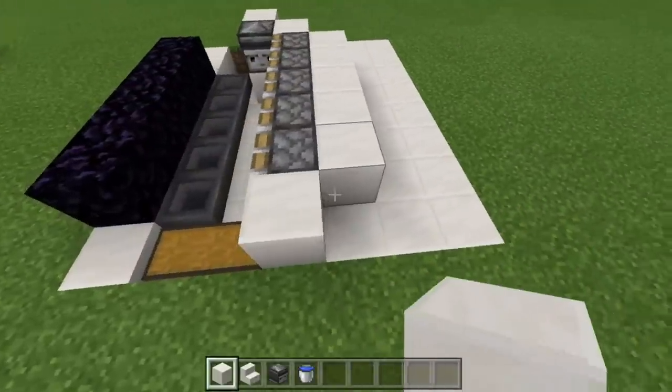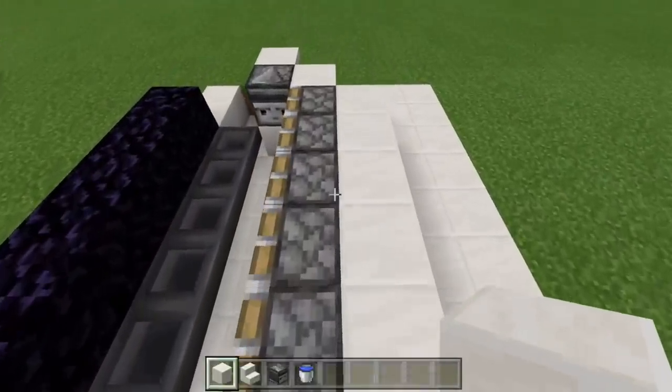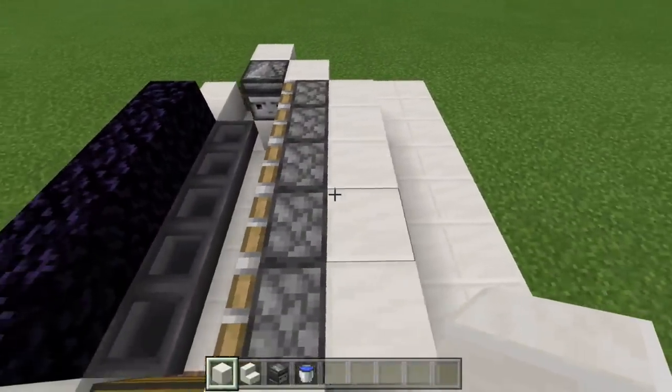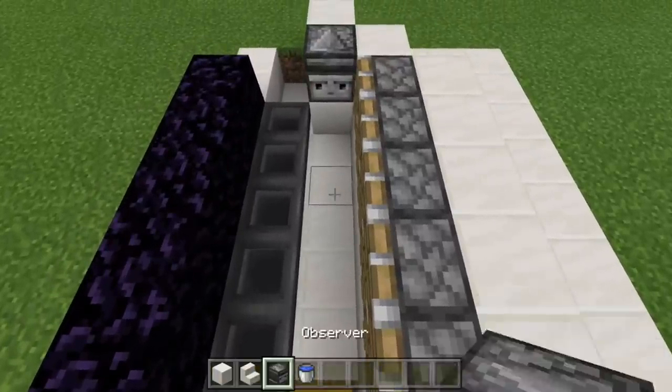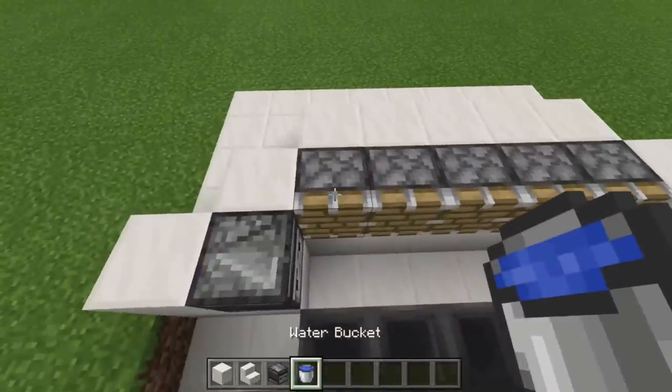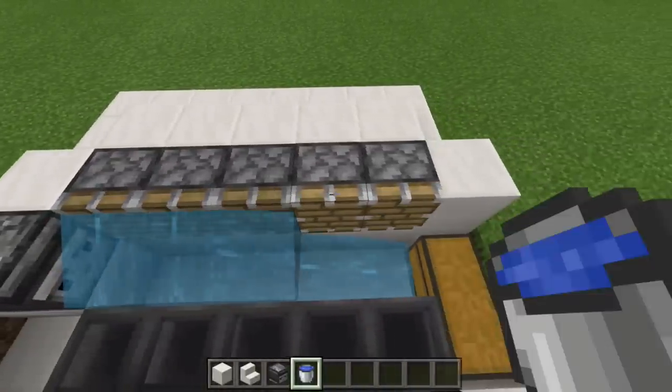Place a block off to the side so that when we place in the water sources, it's not going to spill over off to the sides or behind it — it will only go down forward. Go ahead and grab your water buckets and waterlog the pistons like this.